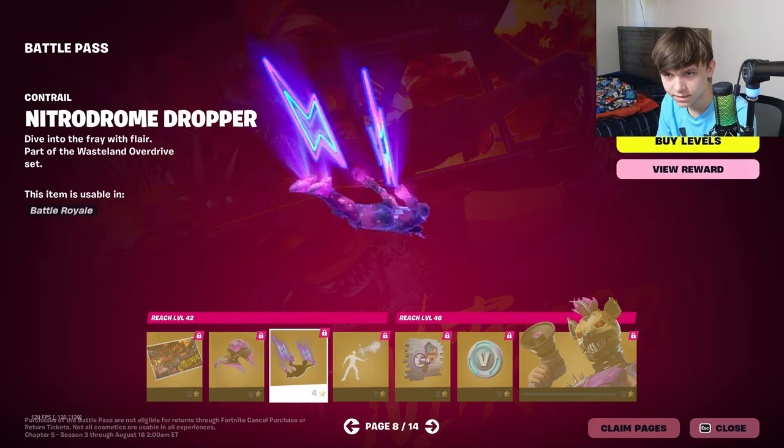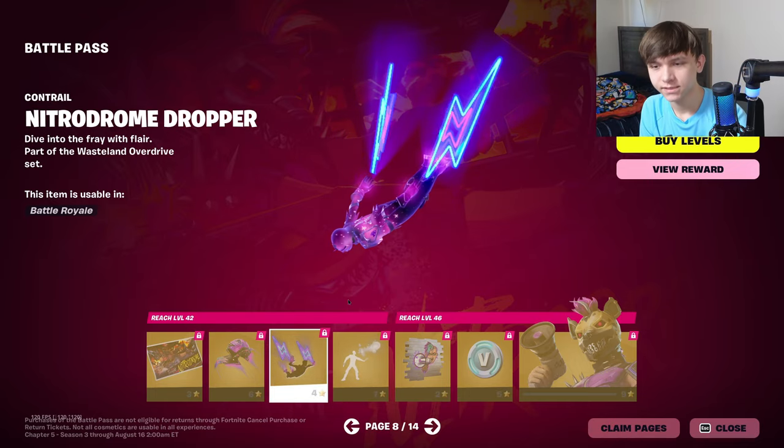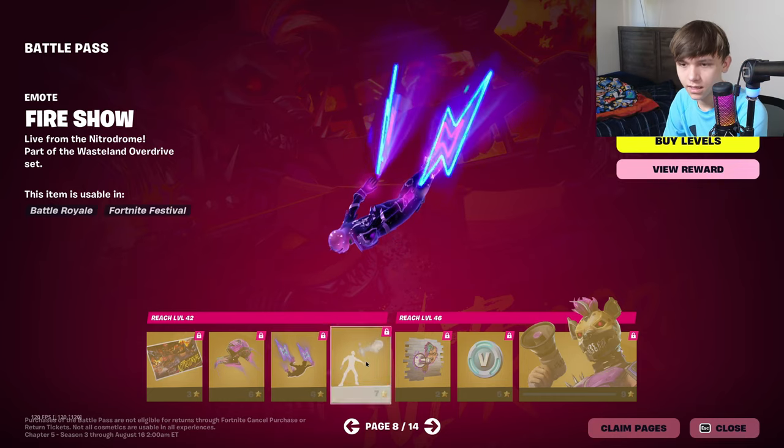Oh, that contrail was kind of sick. We need more reactive contrails — we only got that one from like Chapter Two Season Seven and that was about it. Fire show — the emotes aren't too bad this season.